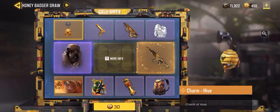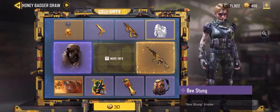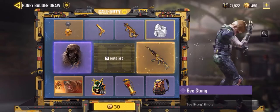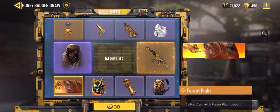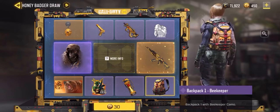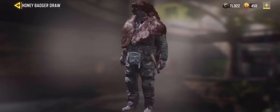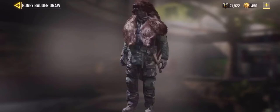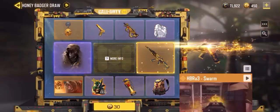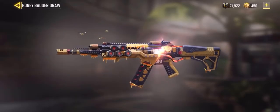Here we are on the Honey Badger Draw. We got the Charm Hive, an MW11 Beekeeper, a PDW57 Beekeeper, a Beast On emote that looks pretty cool. We got the Forest Fight calling card, a spray, a flash ring grenade, and of course a backpack. Here we got the character — the Golem Black Forge — this thing looks pretty sick. And we got the HBR Swarm, this thing looks pretty beast.